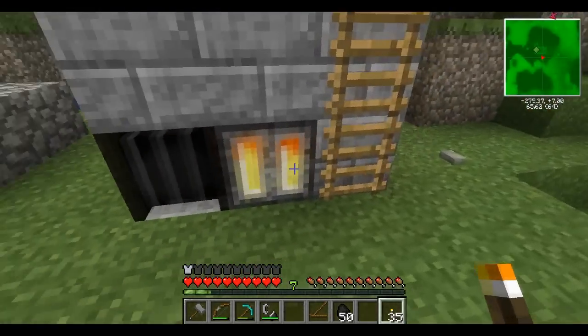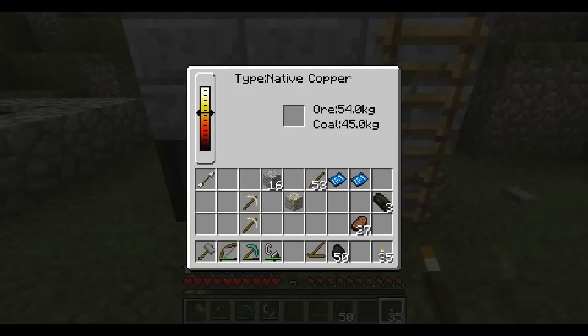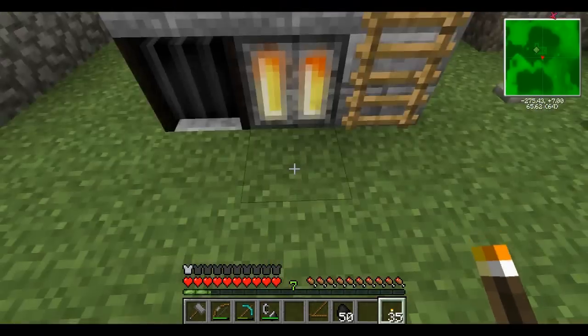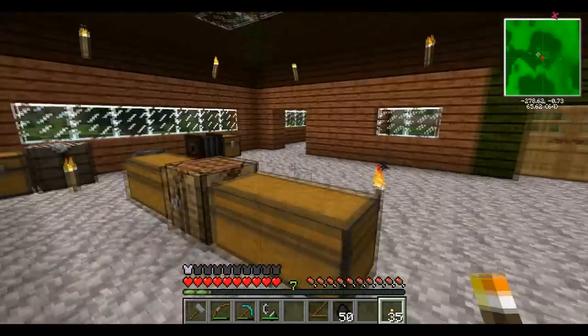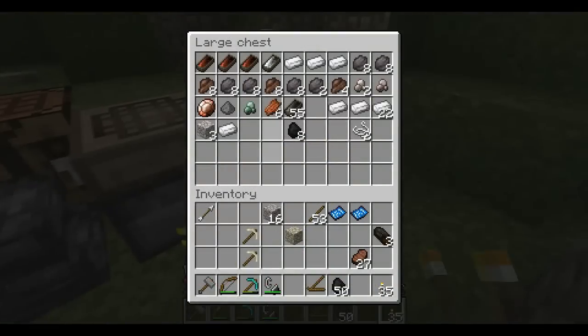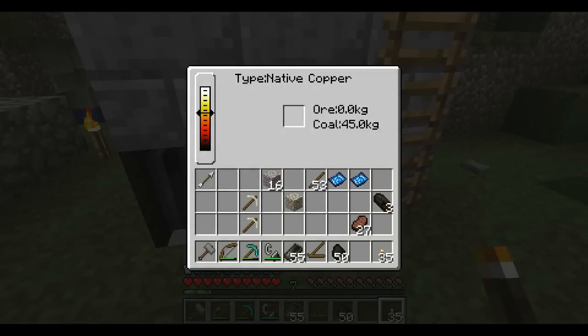I think that the bloomery is bugged, because earlier I put hematite in and left it for maybe three Minecraft days and nothing happened. Maybe this one's working — it's slowly going down. I'm going to go get my ceramic molds. I think it might be bugged for hematite. It's supposed to turn into iron, but apparently copper works out just fine. Everything else doesn't.